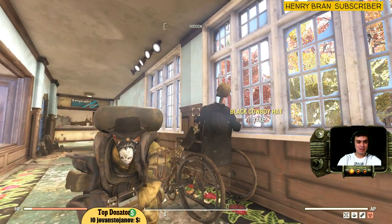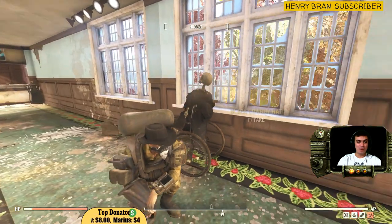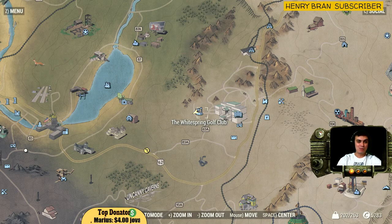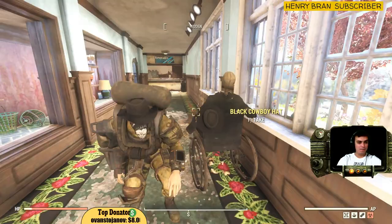In today's video, we're gonna be covering the black cowboy hat. I'm already actually wearing one and I found one exactly in the same spot, and this is like the multiple times I'm finding it. It's located in the White Springs Golf Club.